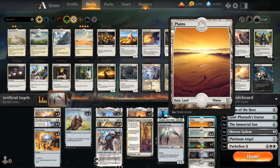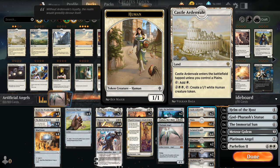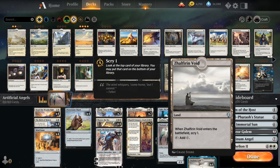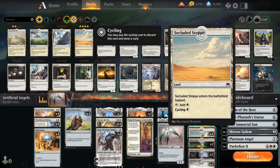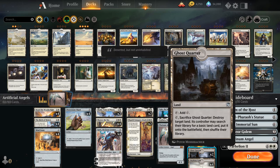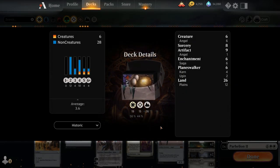A neat trick is that we can use Karn the Great Creator's plus ability to turn Parhelion into an 8/8 creature so it's crewed, and then it will still make those two angel tokens when it attacks. For our mana base we've got 12 basic plains, two copies of Castle Ardenvale to potentially make tokens in the late game, the full playset of Secluded Steppe as a cycling land, the full playset of Zhalfirin Void which comes in untapped and lets us scry one. We also have two copies of Blast Zone and two copies of Ghost Quarter to destroy problematic lands, which can be looped with Crucible of Worlds. So that's our deck — let's jump into some games!